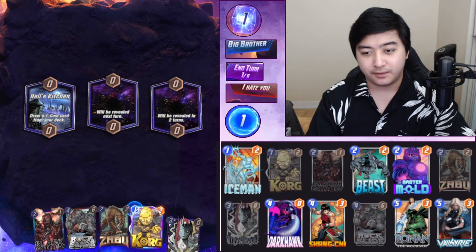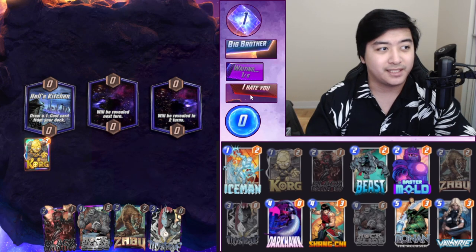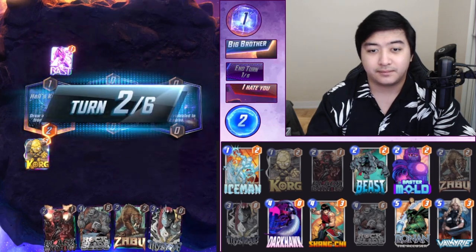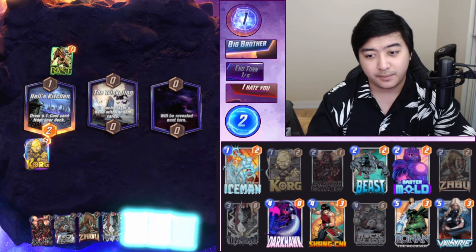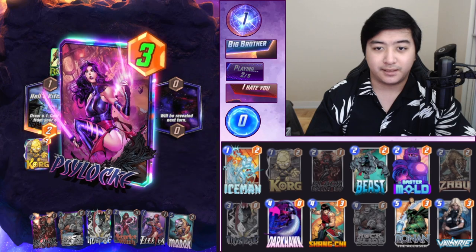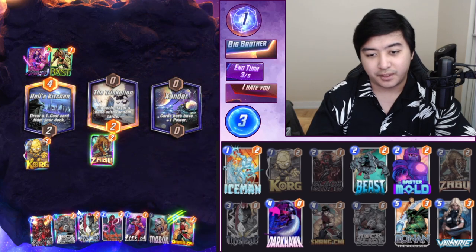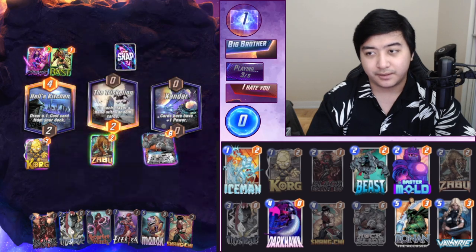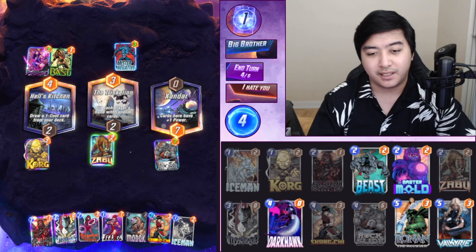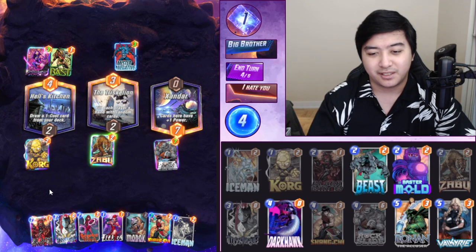Hell's Kitchen — Iceman or Korg? Korg. Play the Korg here. His name is 'I Hate You' — I don't hate you! Cerebro 3? I'm gonna play Zabu though. Is it Cerebro 3 or what? It's very concerning. Play some Rock Slide here, make it harder for him to get the cards he wants. Negative? I think this might be a Negative/Leader deck. Maybe just a straight up Mr. Negative — we'll see.